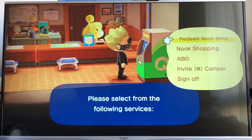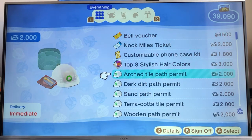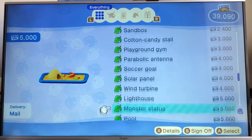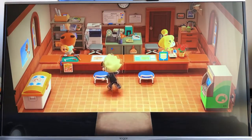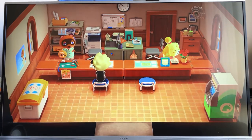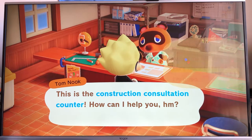You can Redeem Nook Miles here too. Basically, if you get a Nook Miles ticket, you'll go to a random island and hunt for villagers. This is all construction items you can buy as well — all the stuff you can put on your island. You speak to Tom Nook to do a construction bridge or incline. It will ask you to build a bridge or incline, and you just get started.